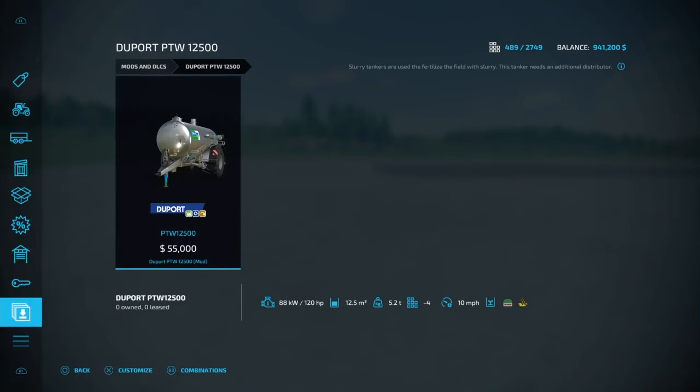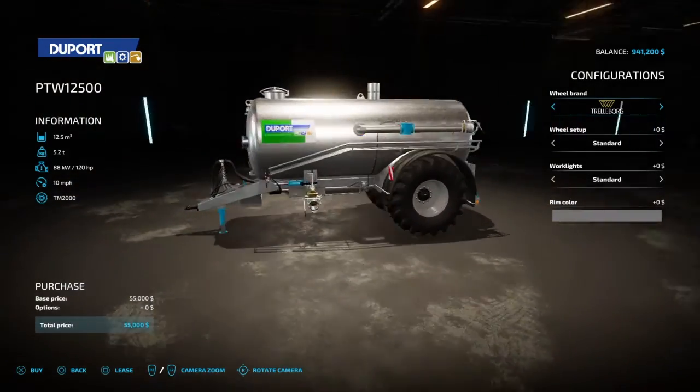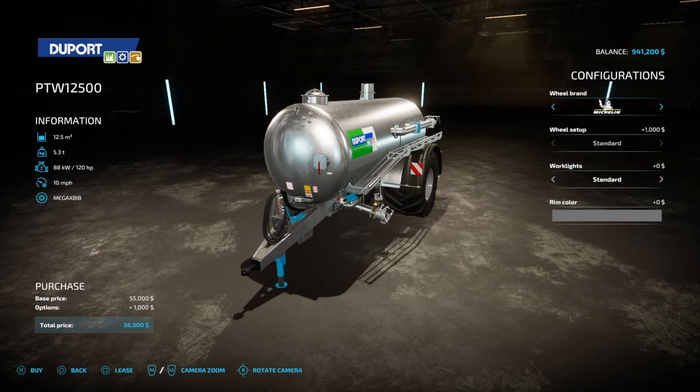Next up we have the Deport PTW 12,500. This guy takes 120 horsepower, holds 12,500 liters of digestate and slurry, four slots, 10 mile per hour working speed. You have to buy your own back attachment for it to actually spread. Tire options include Trelleborg, Michelin, Midas, BKT, and both wide and standard tires.